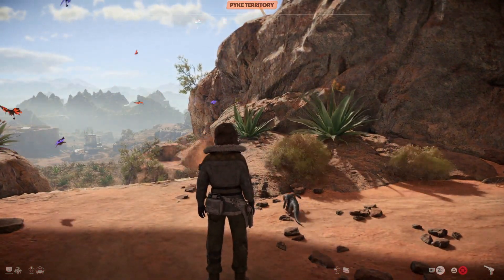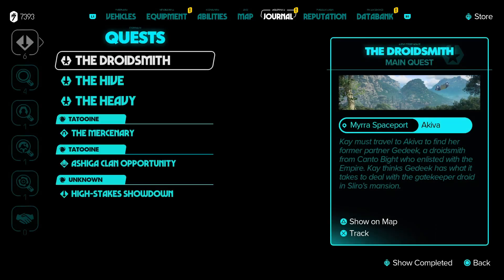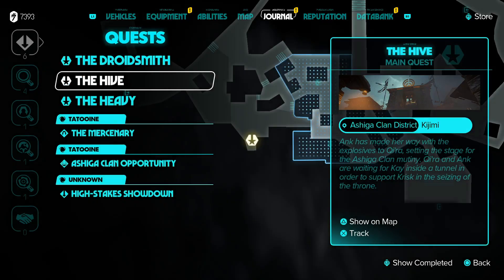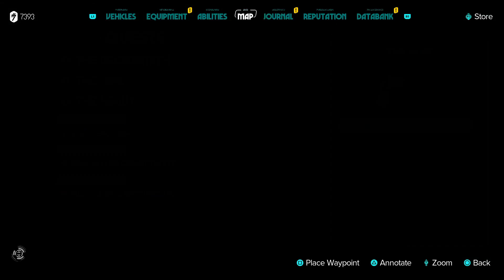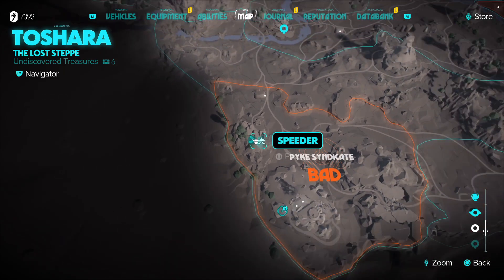But once you have the blaster upgrade you can do it. You do need to play more of the main story and go to Comedia. Once you've been to Comedia and played enough of it, you'll get the second upgrade for your blaster, which then gets you access to that cave. I do hope this helps, do please enjoy.